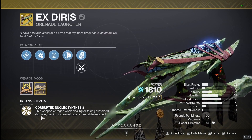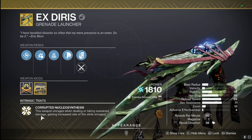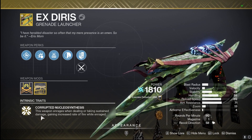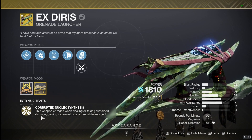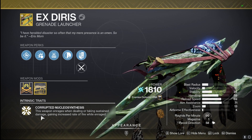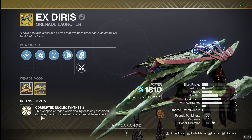Now, Corrupted Nucleus is its exotic perk. This weapon enrages when dealing or taking sustained damage, so we don't even have to be shooting it to become enraged. This increases the rate of fire when enraged, which does help with damage output a little bit. If you're doing a yellow bar enemy with continuous shots, you will get that enraged state and it'll shoot even faster.